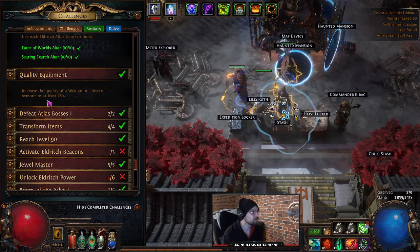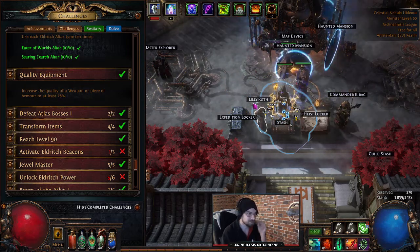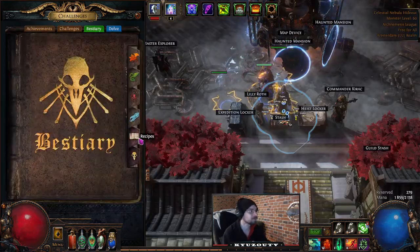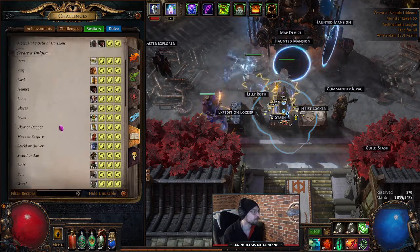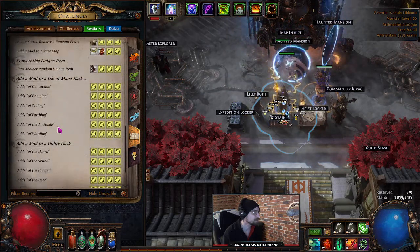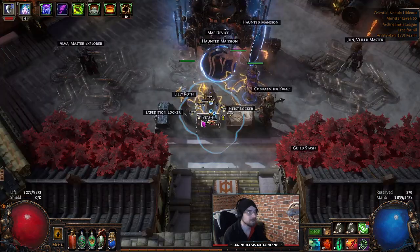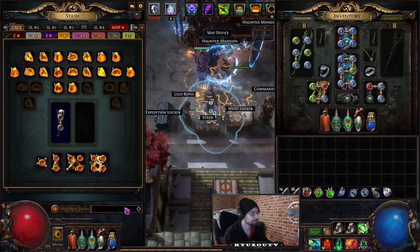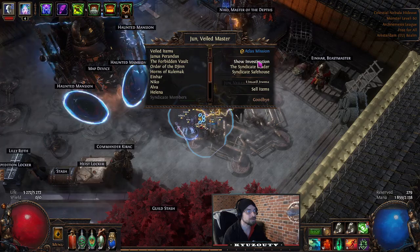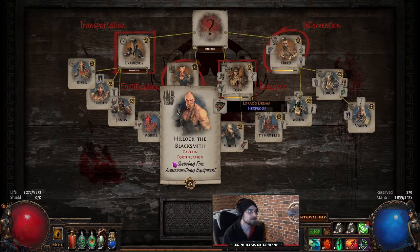Increase the quality of a weapon or piece of armor to at least 28%: there are a few ways. You can use a Beast recipe to corrupt a weapon to 30% quality. You can use Perfect Fossils to re-roll quality. Or you can use Hillock in Betrayal — Hillock in Fortification will enchant your armor to 28% quality, and Hillock in Transportation will enchant your weapon to 28%.